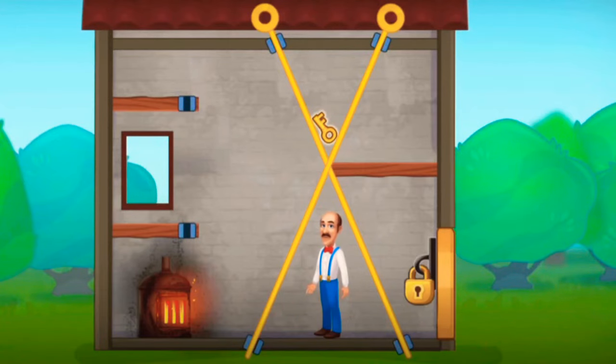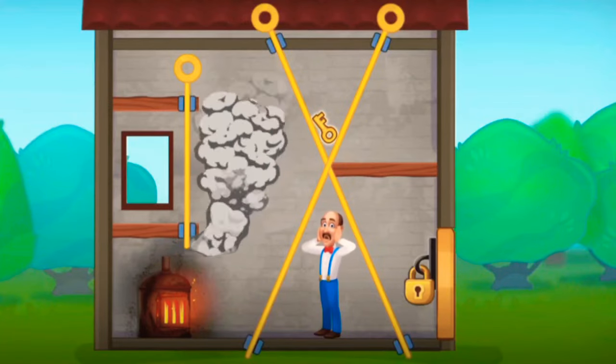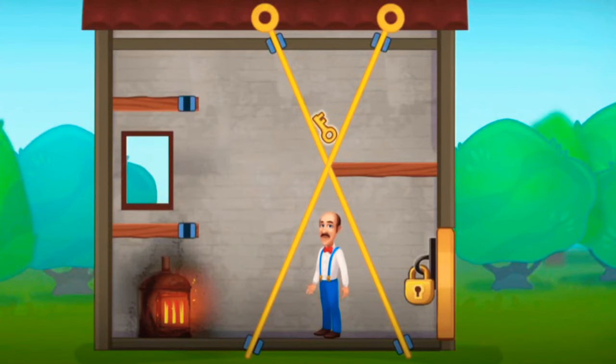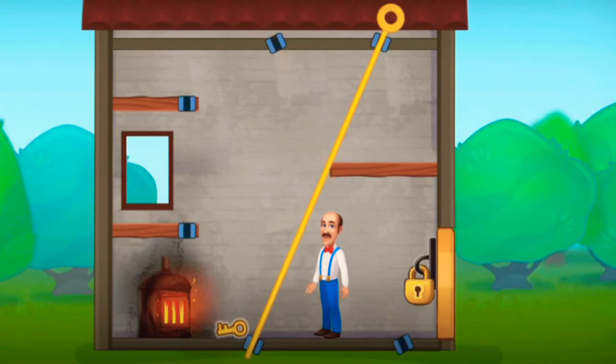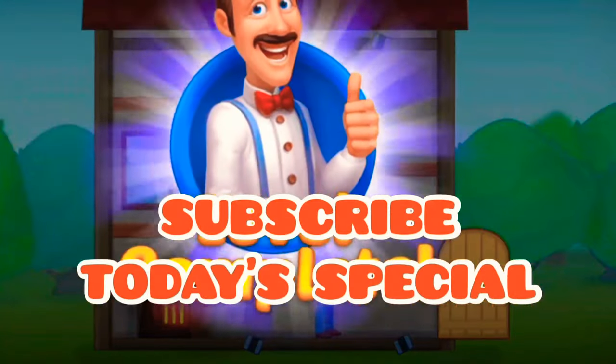Now drop the key to collect — oh, it's stuck on the roof. Smoke is out, pull the pin to drop the key. Now collect the key to unlock the door. If that's all, please don't forget to subscribe to the special.